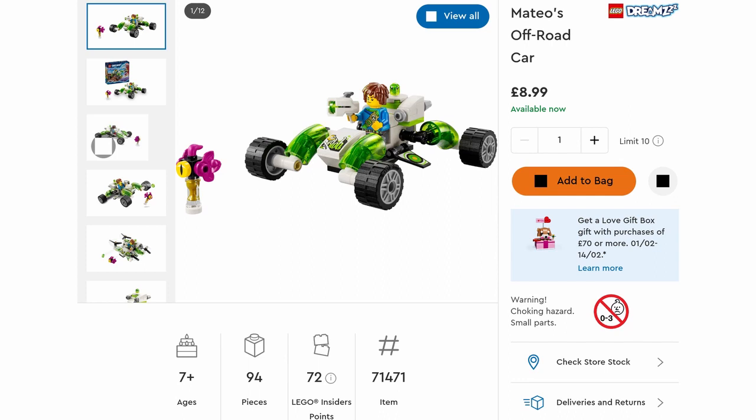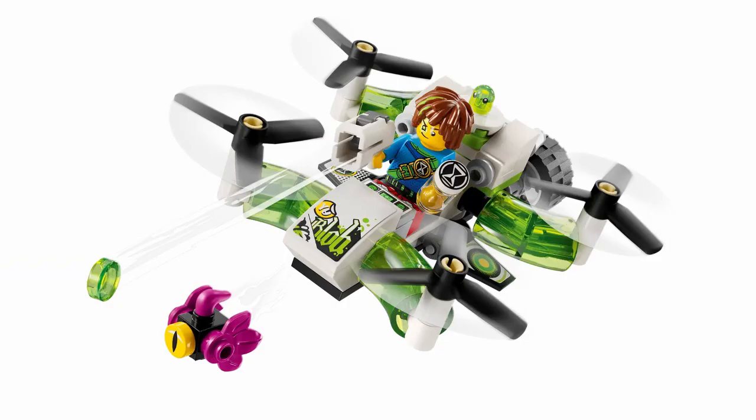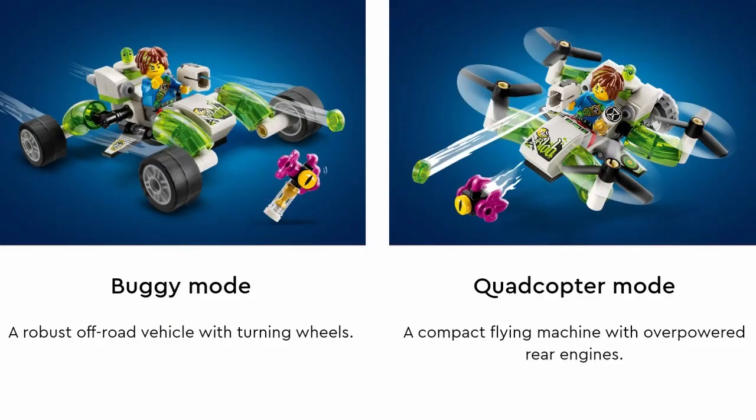The final set in this wave is Mateo's Off-Road Car for £8.99 with 94 pieces. This features a Mateo figure with Flickfire stud launcher, a buildable Grimspawn, and a small Z-Blob piece. It can be built in two ways: either in car mode or in a quadcopter mode — a mini drone-like build. In buggy mode it is a robust off-road vehicle with turning wheels, and in quadcopter mode it is a compact flying machine with overpowered rear engines. In buggy mode it measures 5 centimetres high, 12 centimetres long and 9 centimetres wide.